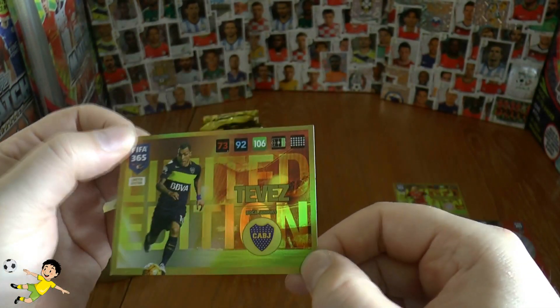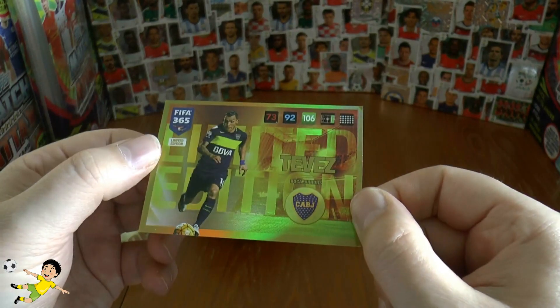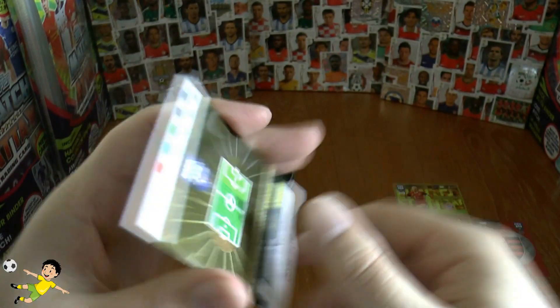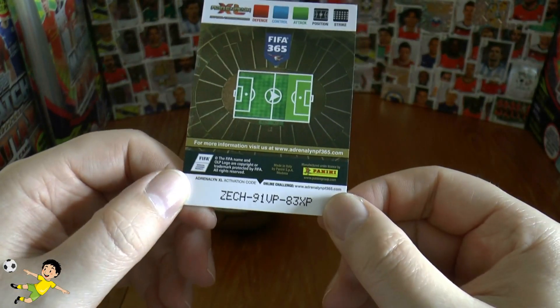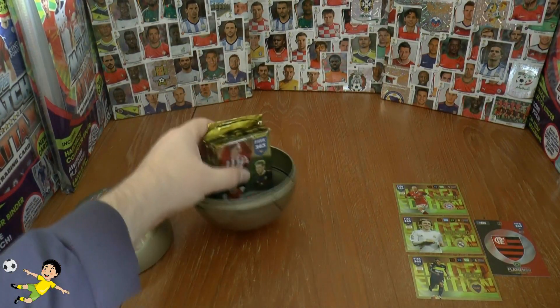Next up we have Carlos Tevez, aka Carlitos, of Boca Juniors. He has a 73 defense and 106 attack. And there's his code as you see. Those are the three exclusive limited editions.